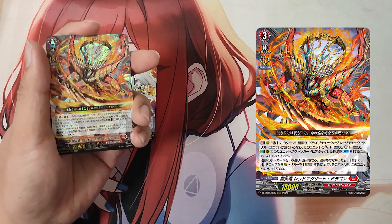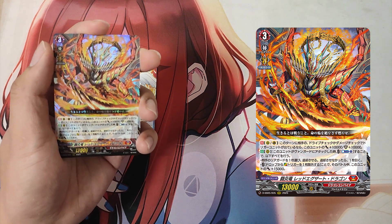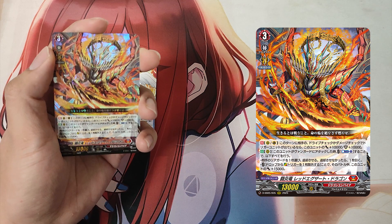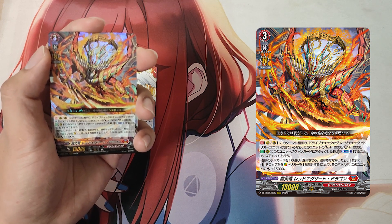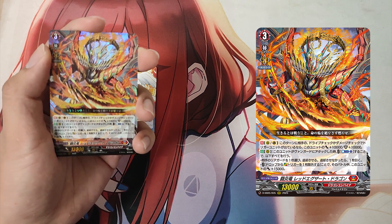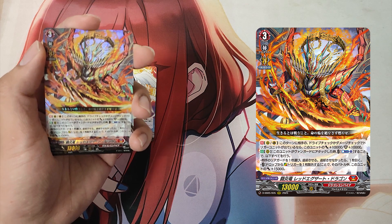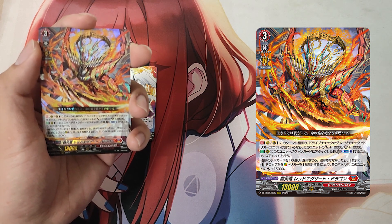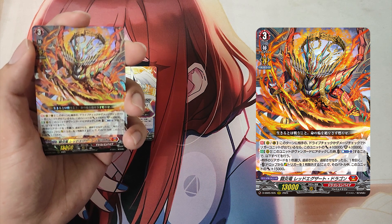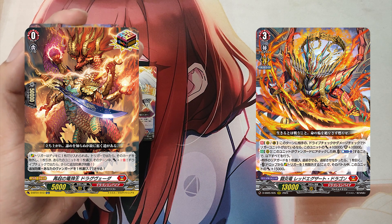The Grade 3, Force Ember Dragon Red Exert Dragon. 1st skill: Continuous as a rearguard or guardian. If your opponent's drive check or damage check revealed a trigger unit this turn, this unit gets +10,000 power and +10,000 shield. 2nd skill: Auto as a rearguard. When this unit attacks a Vanguard, cost: Counter Blast 1. If the cost is paid, perform all of the following: First effect — choose one of your opponent's rearguards and retire it; if you did not retire a card, draw a card. Second effect — remove an over trigger from the drop zone; if the cost is paid, this unit gets +15,000 power until end of battle.